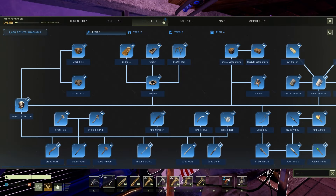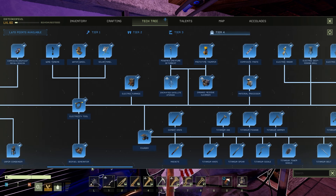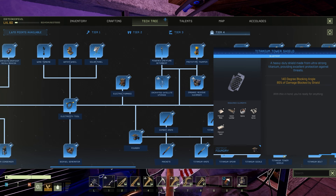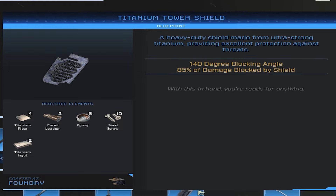You will find it in the tech tree in tier 4 — go towards the middle where the titanium tools are, and you will notice the new Titanium Tower Shield. It's a heavy-duty shield made from ultra-strong titanium, providing excellent protection against threats: 140 degrees blocking angle, 85% damage blocked. It's made with titanium cured leather, epoxy steel screws, and titanium ingots. In-game it does show you it's crafted at the foundry.